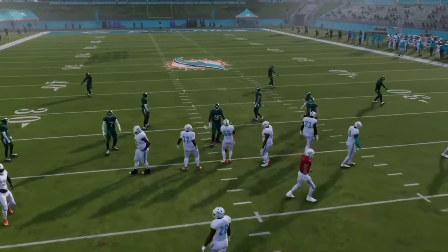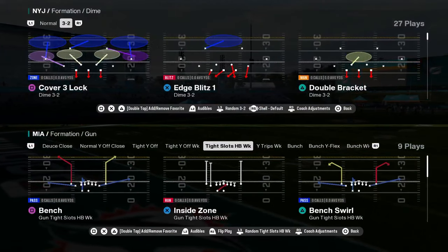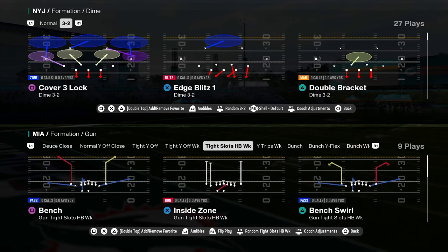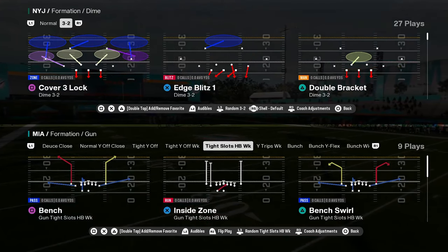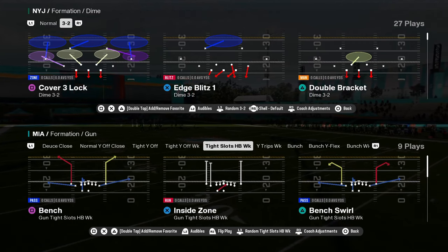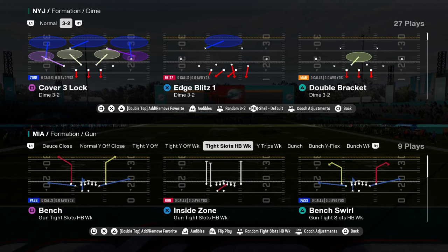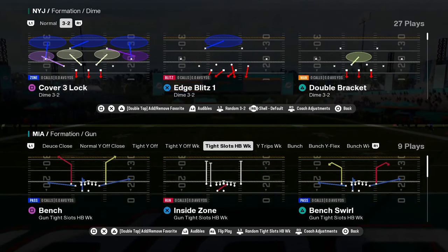Just some cool cheap motion plays within tight Y off week. But then the main formation that you want to be in — and this is why you would call this playbook — is tight slots halfback week. We're going to have a tight slots halfback week ebook on our school community page. Ten bucks gets you better at the game — you can literally get all the knowledge required to be as good as you possibly can be.